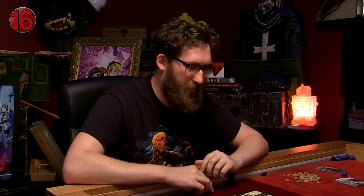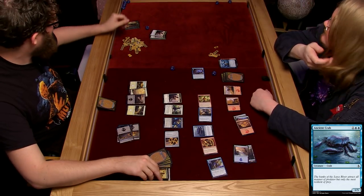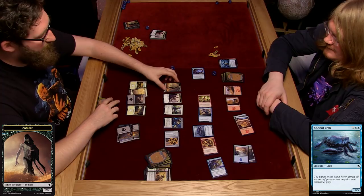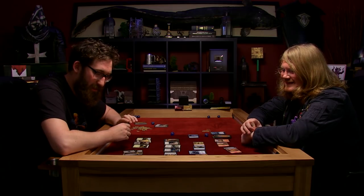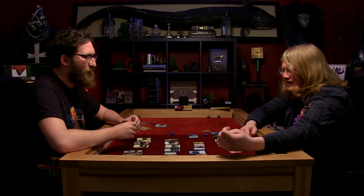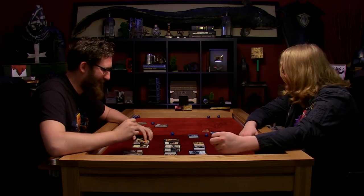Good play. So I will do that and gain two life, taking me up to 16. Then I'm going to attack with my Doomed Dissenter - blocked by the crab. The Doomed Dissenter dies and turns into a zombie! And it turns out he has a zombie older brother who's going to come and beat you up. When he dies, create a 2-2 black zombie token creature. And that's the end.